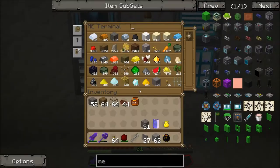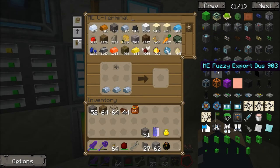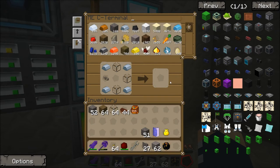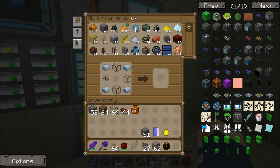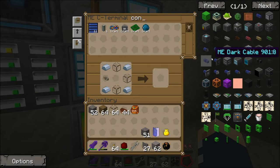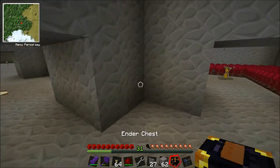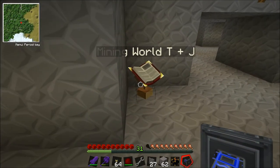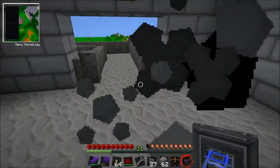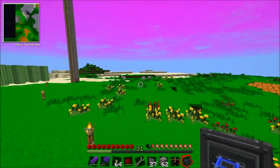I'm going to need another storage bus and another ME interface, so I'll need another conversion matrix which I can craft. As you can hear everything whirring behind the scenes - there we go, ME interface and storage bus. I'm going to come across to you now Joe, we can go and check what's going on.